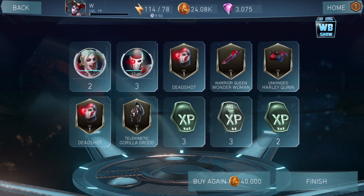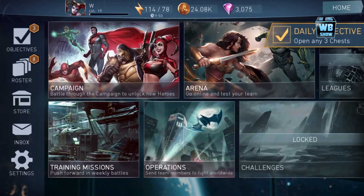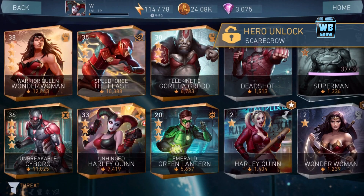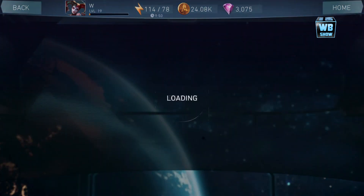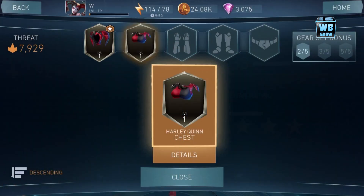We got some gears — one, two, three — so we got three gears with some EXP. It looks okay, I mean it's better than the first one and the last one. Let's get out of here. So what we're going to do is hero unlocks — Scarecrow. We got some gears for the Unhinged Harley Quinn.